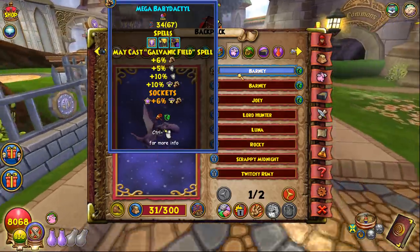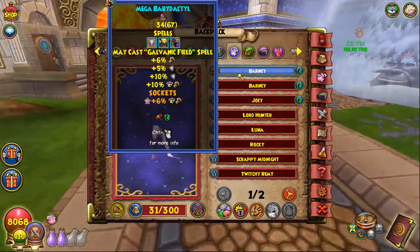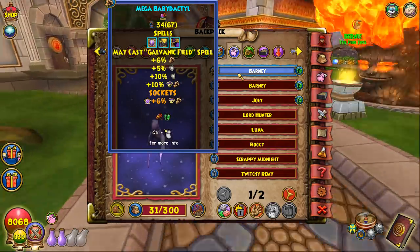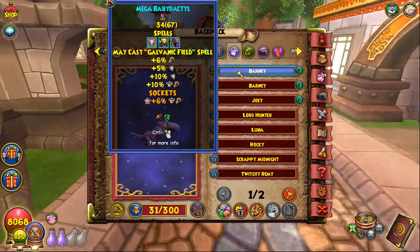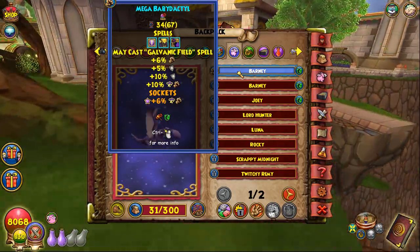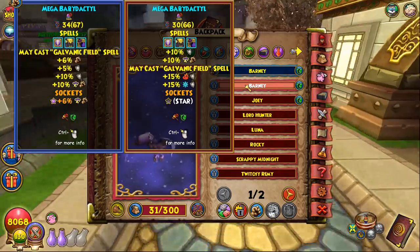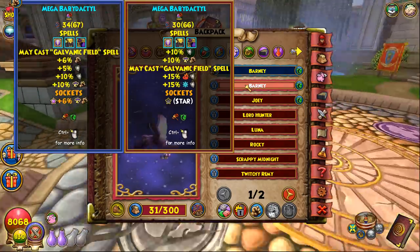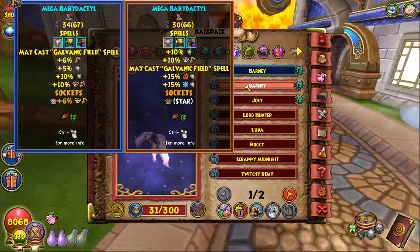For the pet, the baby dactyl is the best for Storm in my opinion. It gives a beetle card and — more importantly — the storm minion card, which is so good I have won games off a well-timed storm minion because opponents don't plan around it. I'd recommend triple damage, double resist with may-cast galvanic on this pet.